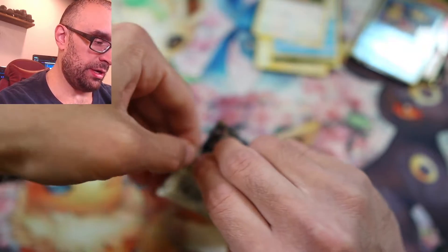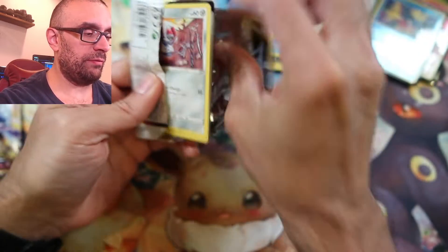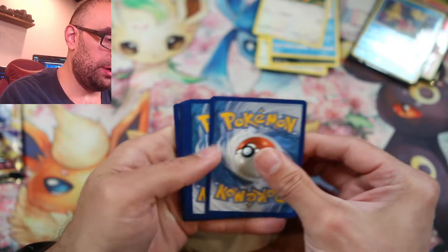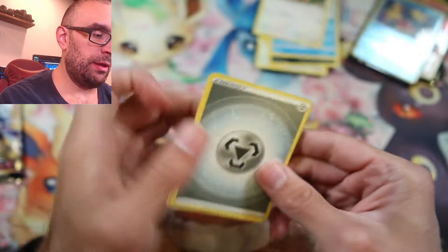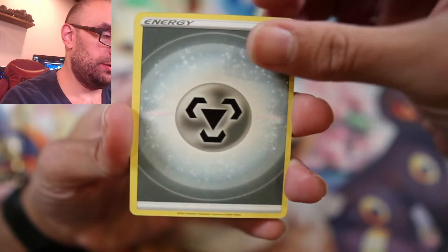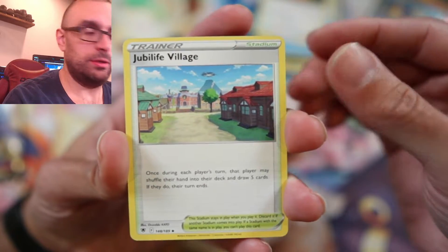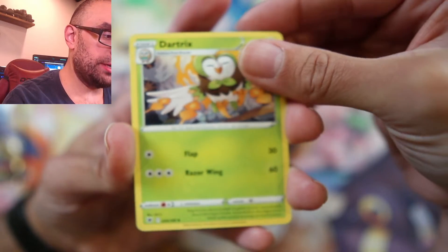Let's see if these are any good. Again, this is just — if you're a collector and you want to get some cool stuff, then alright. Another live card. There we go. And we've got Metal Energy — isn't that what that is? Metal Energy. Jubilife Village. Dartrix — that one was a bit out of focus, sorry about that.